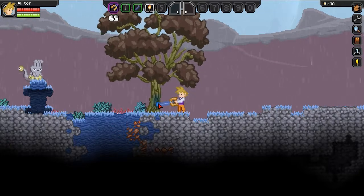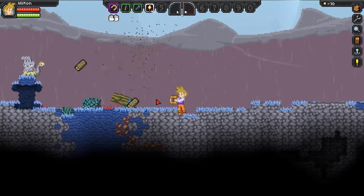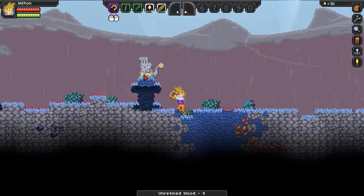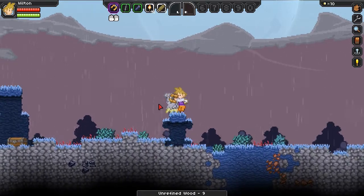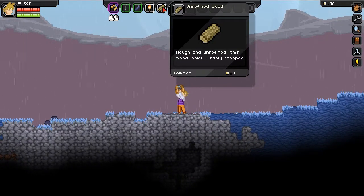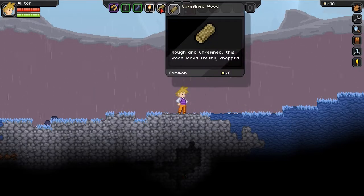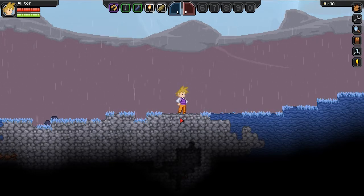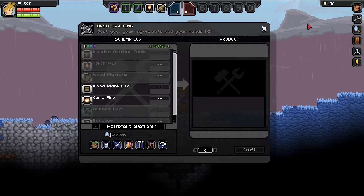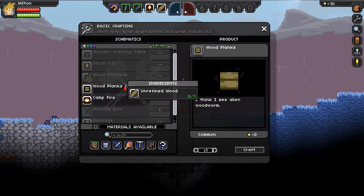We're just gonna sit here and chop this tree. Rough, unrefined — this wood looks freshly chirped. How do I craft something? Apparently we go into our wrench. Campfire. What else can I make? Let's make some wood planks. Hey, that ain't too hard. Here's a crafting table — and this wants... it's got this times 200. Common.